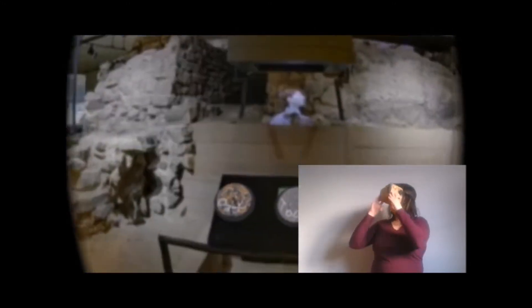My Virtual Reality app is designed with Google Cardboard. You start off in a museum setting. There are three buttons in the menu. The first button leads to Stonehenge, where you can manipulate time and weather with simple head gestures.